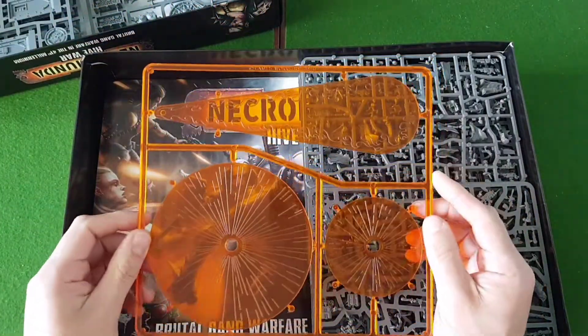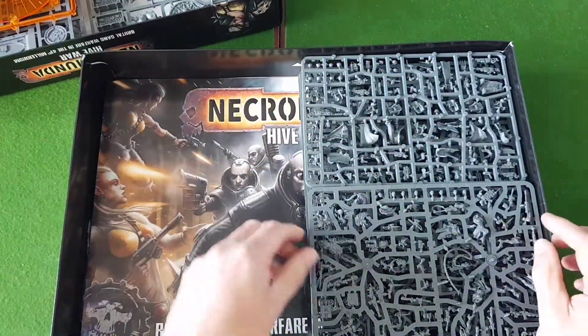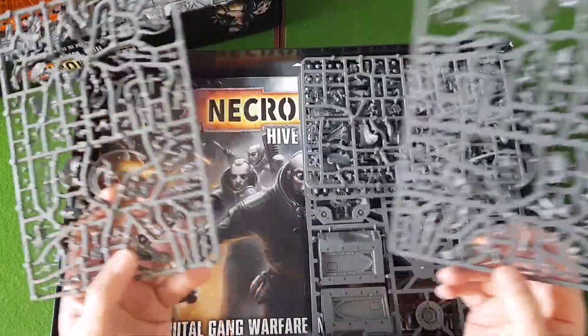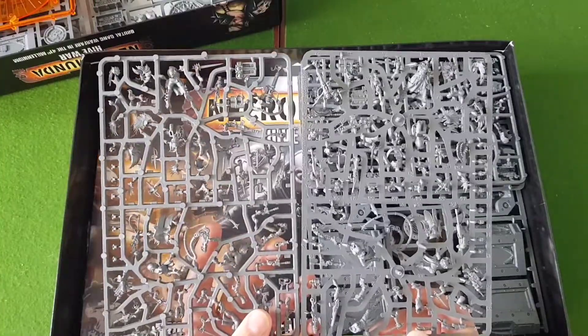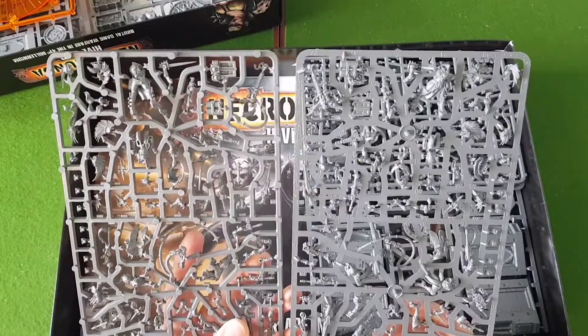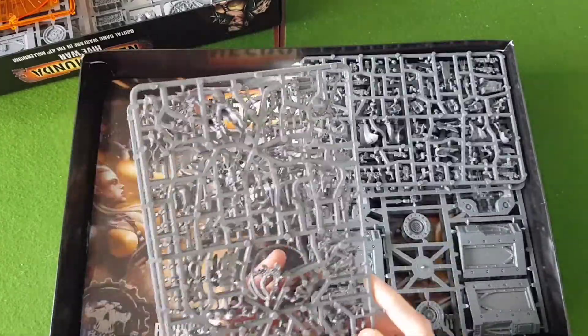Our templates — we have a Flamer template and our Blast templates. Then our gangs: in this release we have Escher versus Dulac, so there is our full Escher gang. This is just the standard sprues, no upgrades or anything, which have been released this week as well.